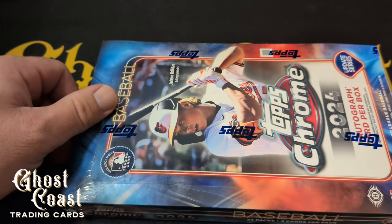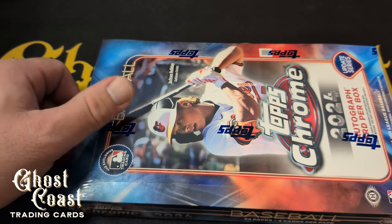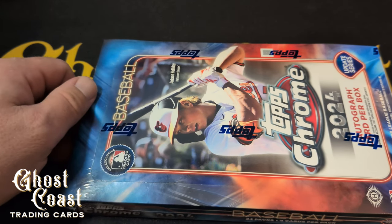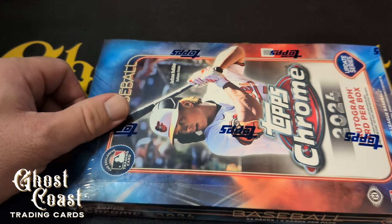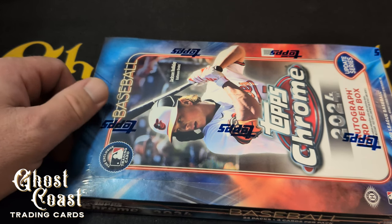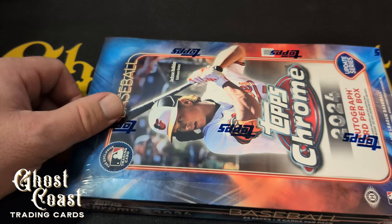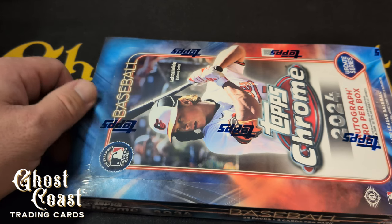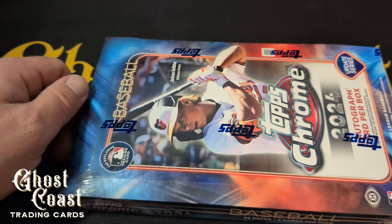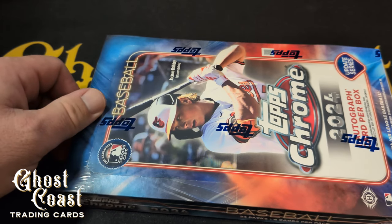We're pretty much guaranteed a good bit of refractors and prisms. Refractors are one in three packs and prisms are one in six, so eight and four out of one hobby box. The hardest thing to hit out of a hobby box is the Chrome All-Edge Rookie Rush autograph super fractor variation — that's a one in 1,081,956 packs.